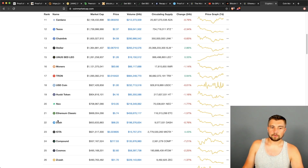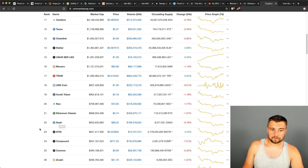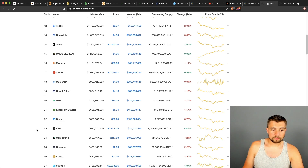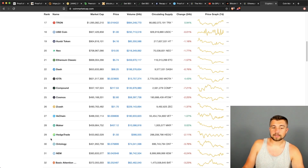IOTA — not proof of work. Compound just busted into the top 25 cryptocurrencies ranked by CoinMarketCap because of how much they have locked up in their new DeFi system — once again a massive new player that's not proof of work. Cosmos — not proof of work. Zcash — proof of work, but disappointing to say the least. VeChain — not proof of work. Maker — not proof of work. Hedgetrade — not proof of work. Ontology — not proof of work. As you can see, most cryptocurrency projects are not proof of work.